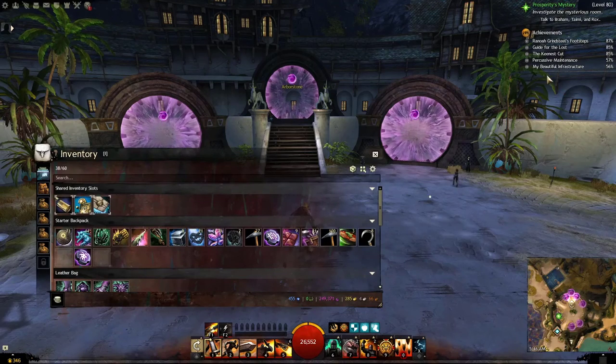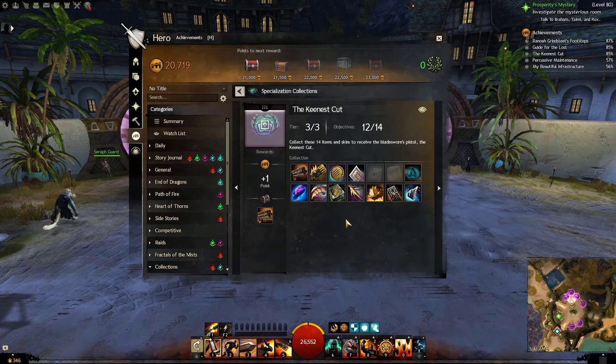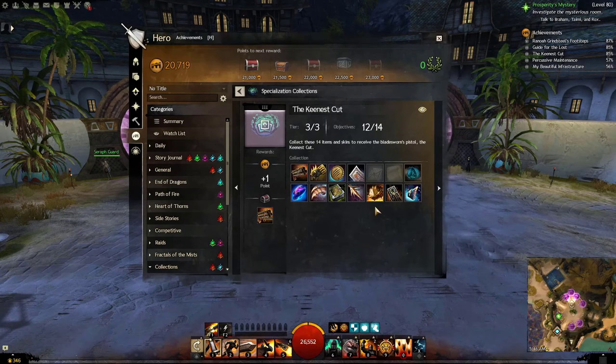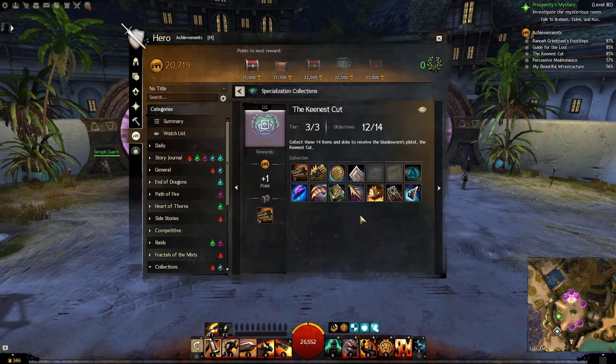Let's bring up the Keenest Cut collection. With certain parts of this collection, it will say things like 'earned by defeating Jade Brotherhood enemies in the Echovald Wilds.' What are the Jade Brotherhood? They have to do with the End of Dragons story — a certain enemy faction you can fight — but that's all I'll reveal so far in case you haven't completed the story.